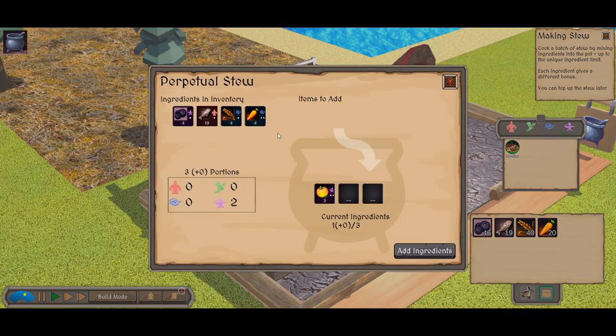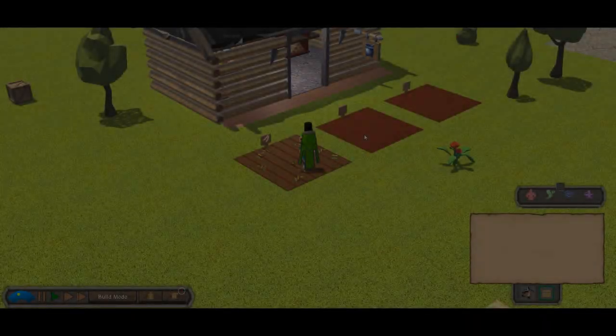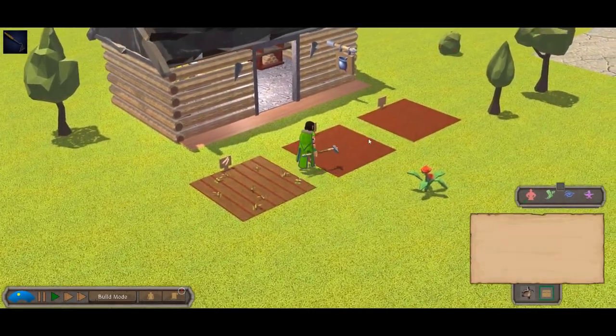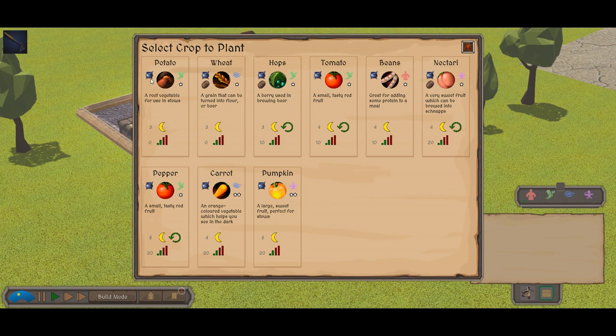Where do the ingredients come from? Well, some of them come from farming. Farming has received a rework in 0.9. The workflow has been changed to be more user-friendly, and there are a number of new crops added too. When you build a farm, you can pick what you want to grow using this interface. Crops which are ingredients are denoted with an icon, and also includes the attribute and how much it will increase by. Crops which have other uses, such as alcohol, have their own icon here as well.